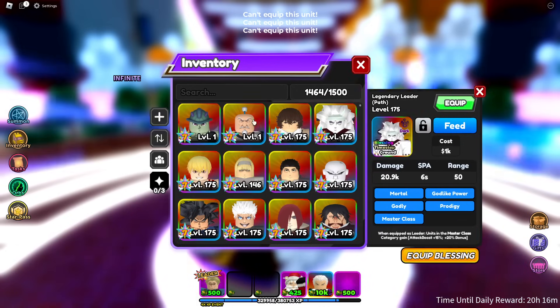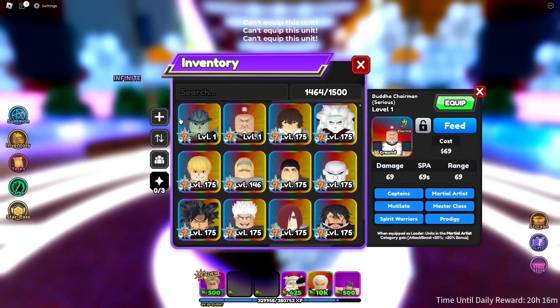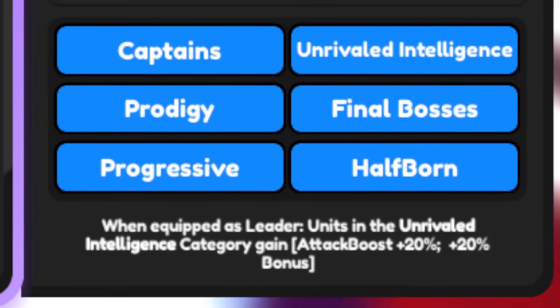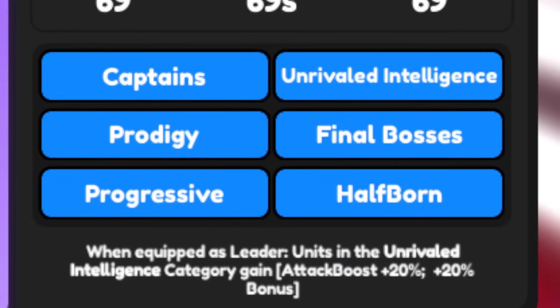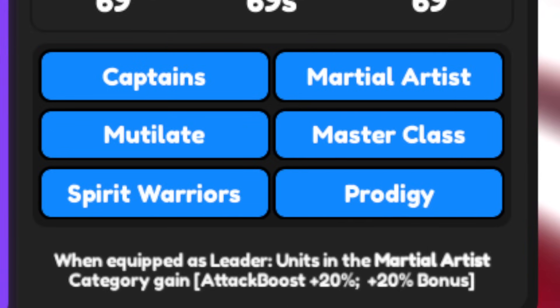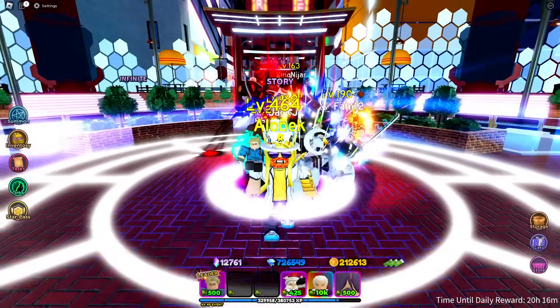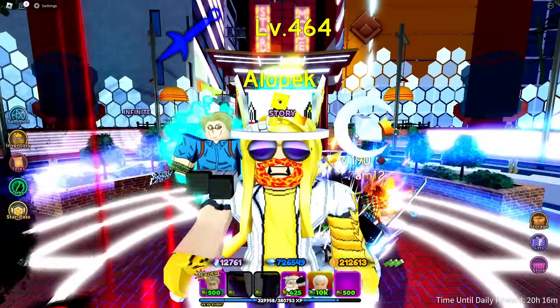Let's see if they are working though. Oh no, they're level 69 and they're unequippable. No electric and dark — interesting. They both have 20 bonus though, so that honestly is kind of nice. Here are the current stats: Unrivaled Intelligence, and then a Martial Artist — so that's pretty cool. Hopefully these work this weekend, hopefully get an update, and I'll catch you guys all in the next one, peace out.